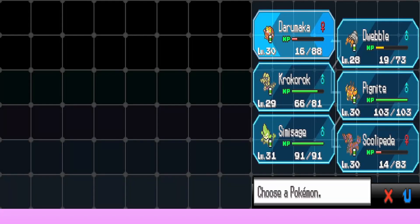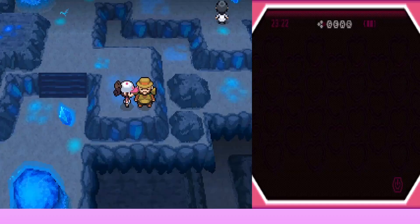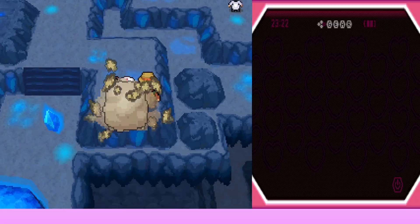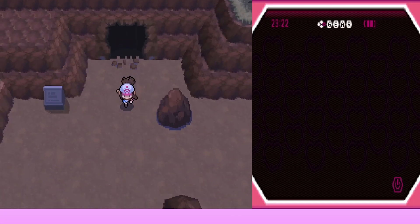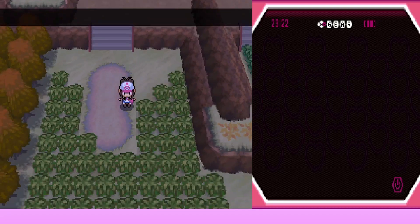We have a Hiker coming up so we consider switching who's in front. Unfortunately Daramuka faints — no, no, no. We decide to leave and head to the Pokémon Center to heal. Amy is frustrated with Daramuka fainting but acknowledges it makes sense to heal now anyway.